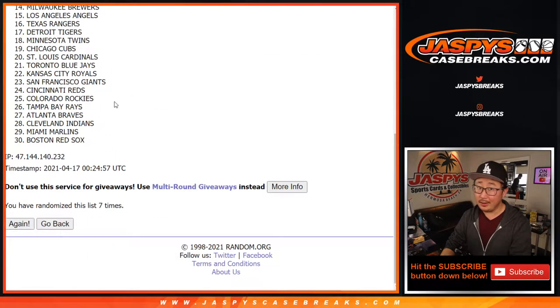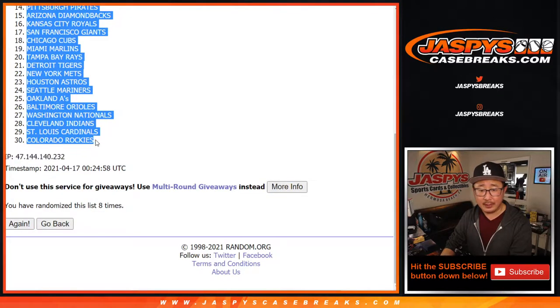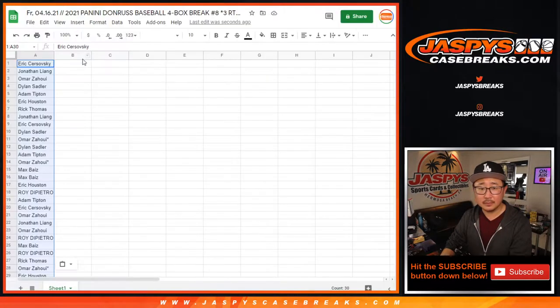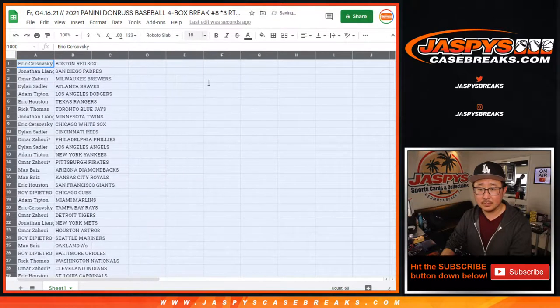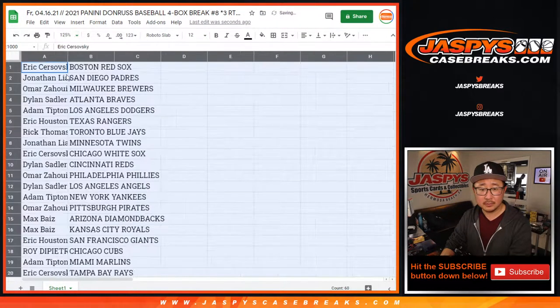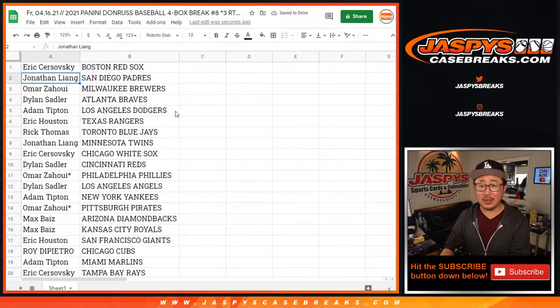We've got the Red Sox down to the Rockies after 8. We've got the Red Sox. Dylan with the Braves. You got my Dodgers.